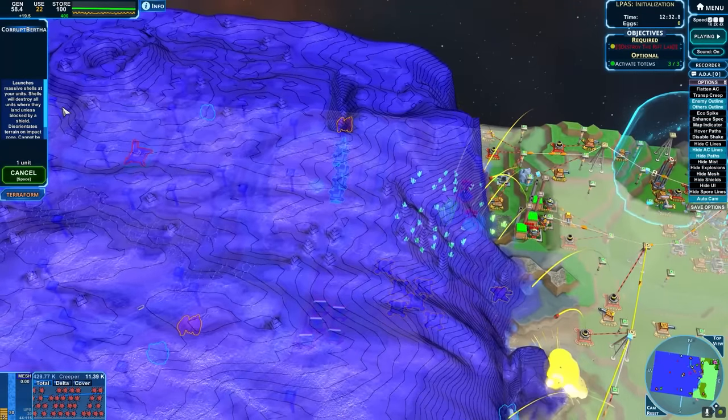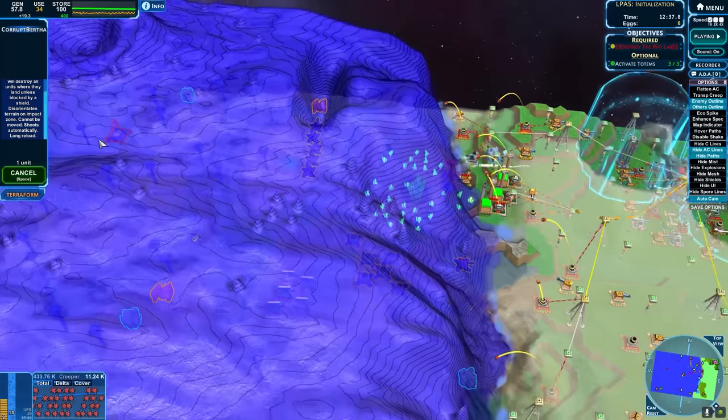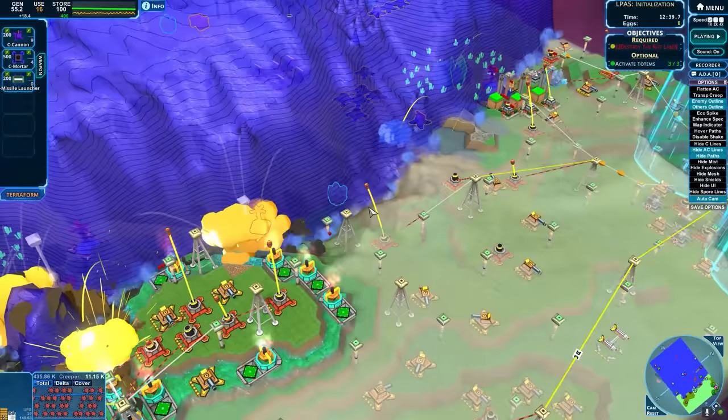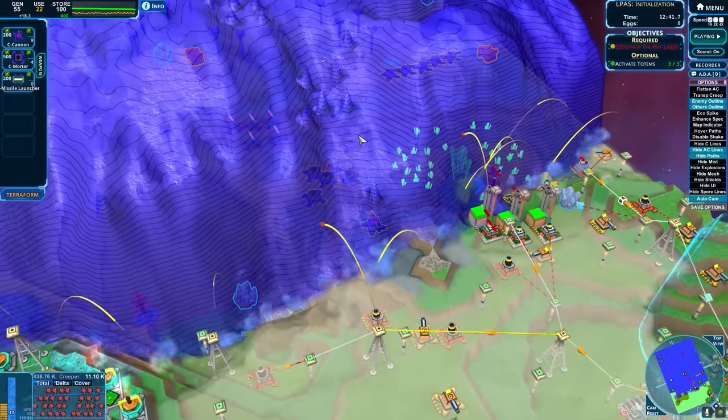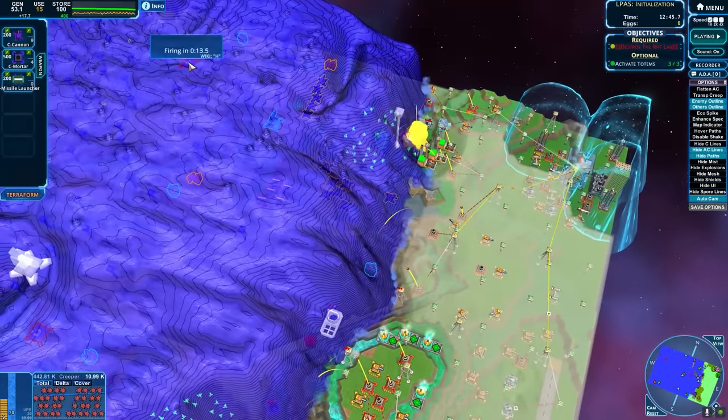And birthers! Fires massive shells, destroys units where they land, blocked by shields. Okay. We can't build them, but it's just another thing to help blast the enemy. Firing in 12... 10... 9...